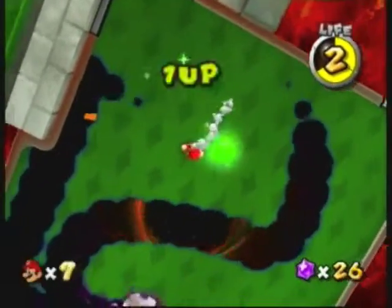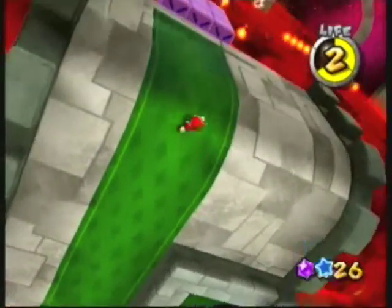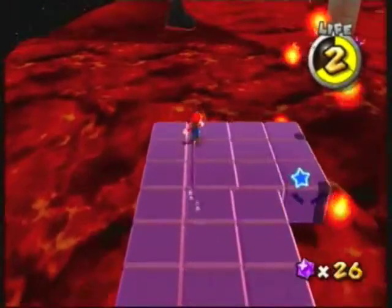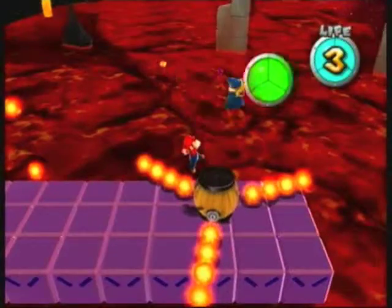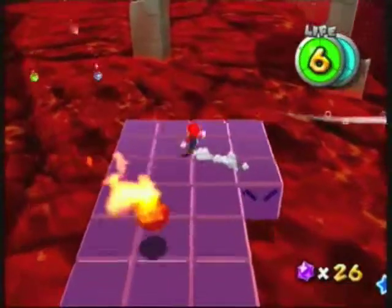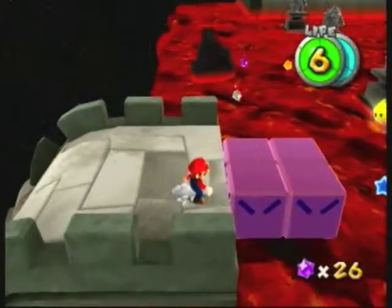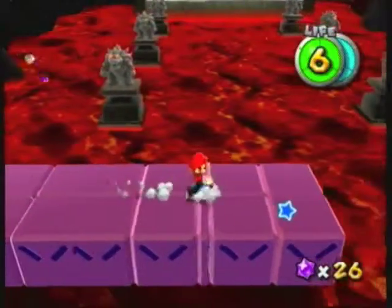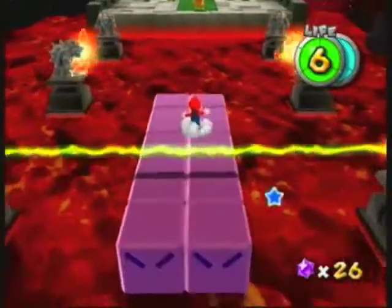I'm determined to get that one-up — one-ups are very important. Run through this part: these are moving blocks — go too fast and you fall off, go too slow and you fall off because the platform is constantly moving. You can grab the star mushroom here, it's worth it. There's another Kamek section, and here's another section that's only two blocks long, so it's a little faster and harder to stay on.